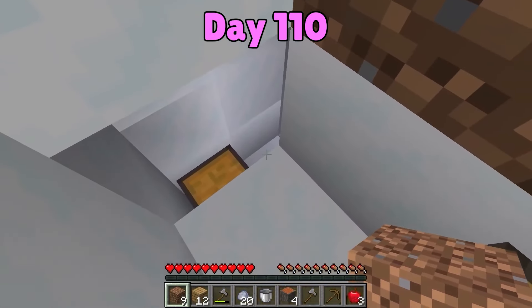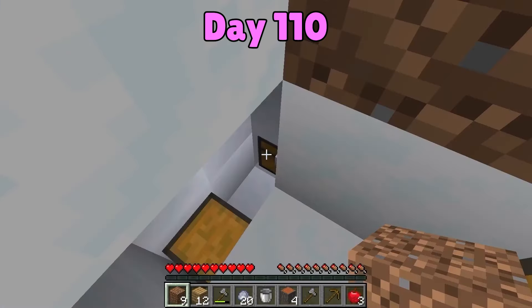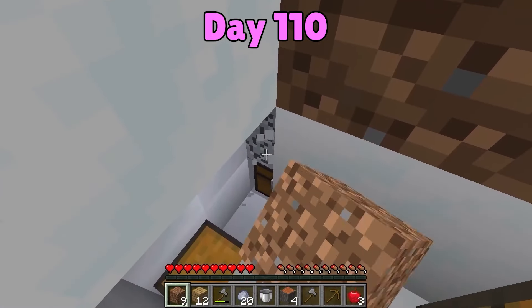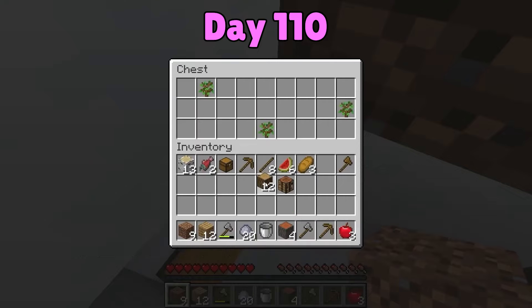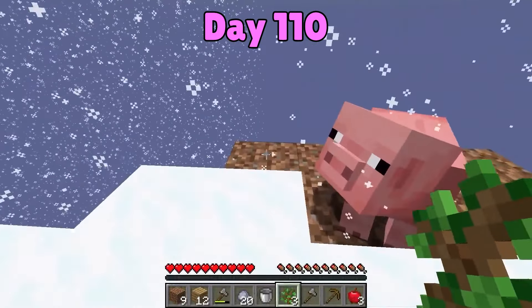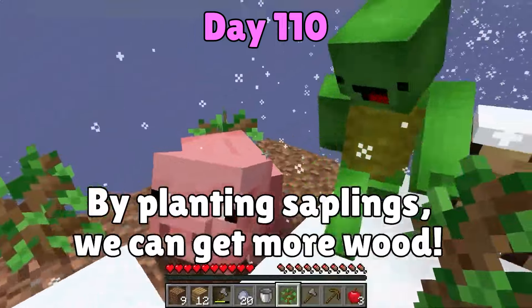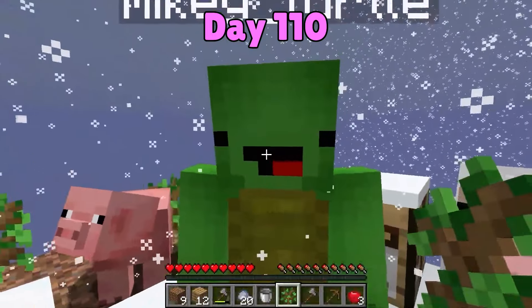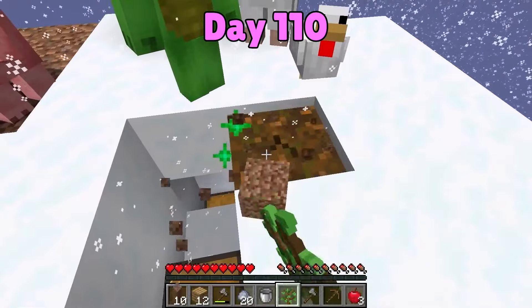A chest! What are all these hearts coming out? Let's open it - there's probably something awesome inside. Looks like there's a torch in here, and an oak sapling. We can plant a tree, right? Here - I have a sapling too. I'm going to plant mine. This place is going to be so green. Keep up the good work. Let's break this block.